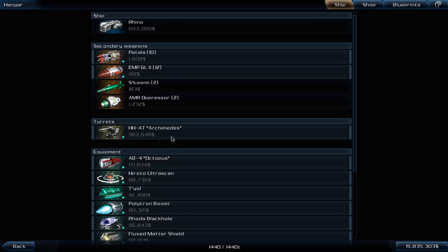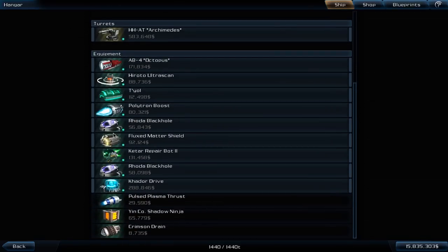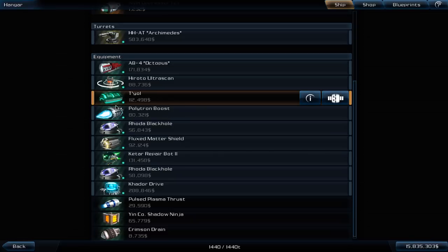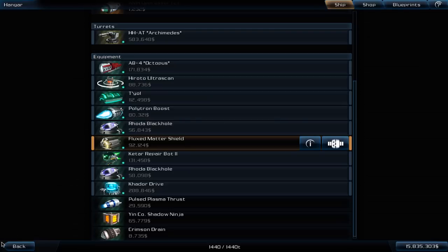This still means you should not go into any fight you would like, but rather avoid it. For better avoiding, I still have a booster so I can get out of lots of situations quite fast. And if it gets hotter and hotter, I do have the tulle plating and the fluxed matter shield. Normally that is totally okay, and the cargo drive should help you in getting out of the rest of the situations.